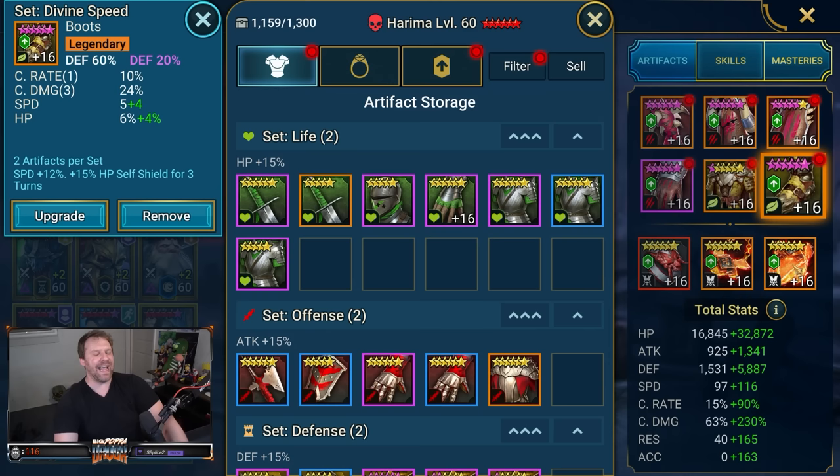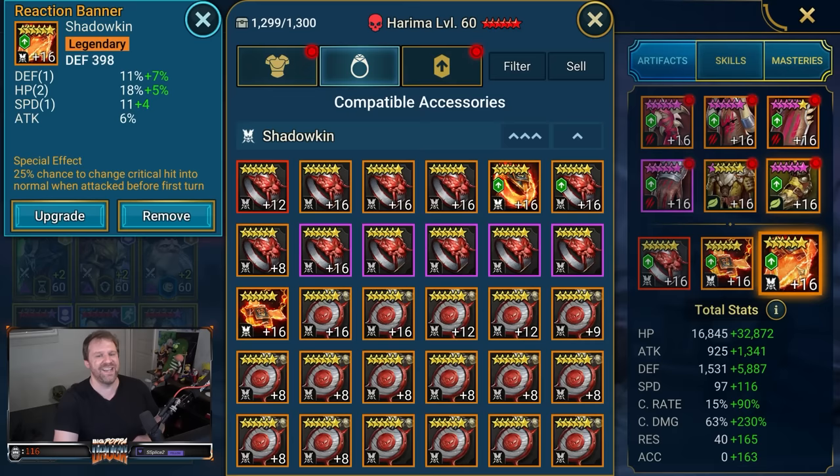Check out these boots — oh lord have mercy. These are about as close to perfect as you can get: defense percentage boots with defense percentage rolled, triple crit damage, crit rate, speed, and HP. This is pretty much a perfect boot. I love these boots very much. For accessories, I've got her in double Reaction — I used to have triple Reaction but went down to double because I needed to up her HP a little more, and because I'm building her faster she'll probably take a turn before the enemy attacker does.